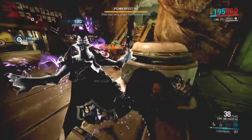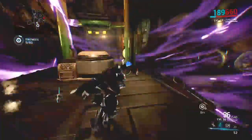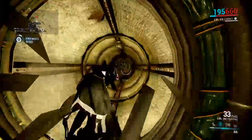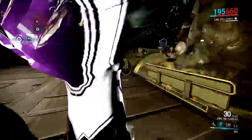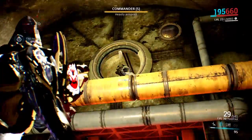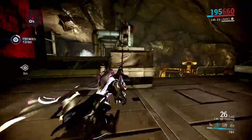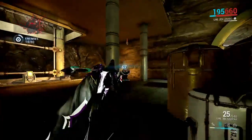For bigger enemies, the harpoon projectile itself has an automatic puncture proc. This can be useful in late-game situations where it can instantly proc puncture on an enemy and cut its damage output roughly in half, effectively weakening that enemy. This is particularly useful against units like Bombards or other heavy units that deal a lot of damage quickly.